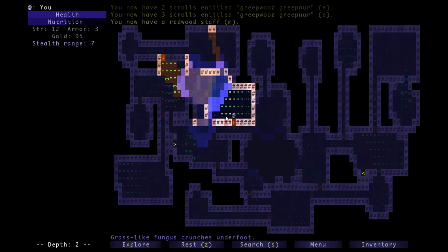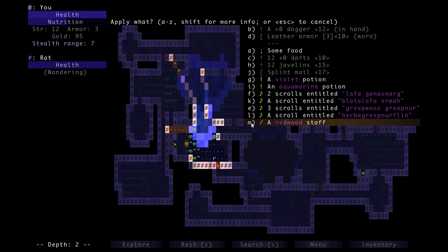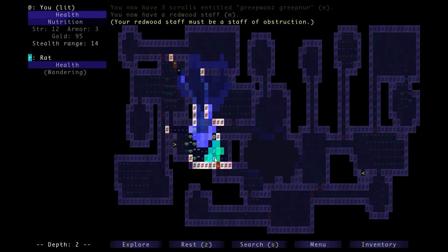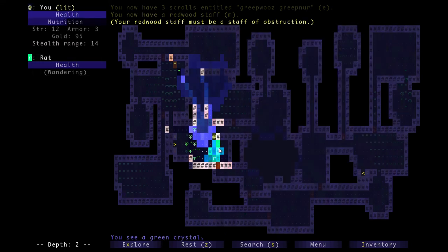Let's find an enemy to test the staff out on so we can identify it. I saw a rat - hit apply, and I can hit the letter M to select it. Now I can zap the staff at the rat. It's a staff of obstruction! A staff of obstruction blasts a green crystal barrier that slowly melts away over time. You can use it to block off corridors and protect yourself from strong enemies - it's mostly used to help you escape, but it can be pretty good depending on how you use it.